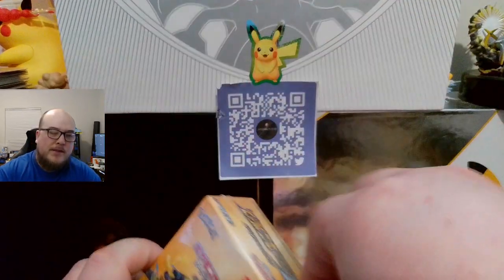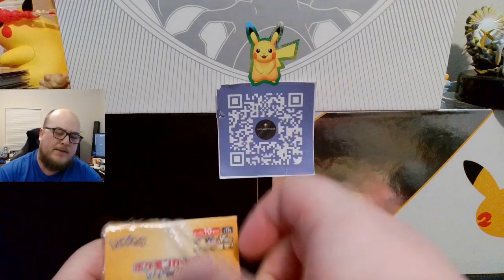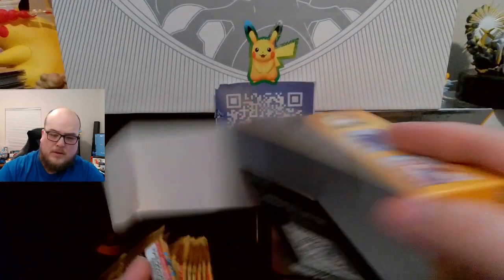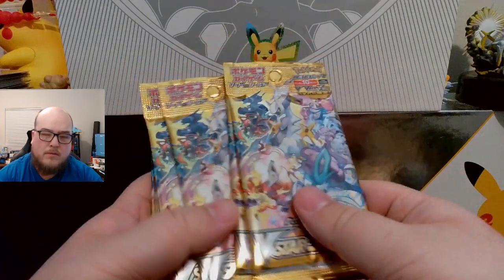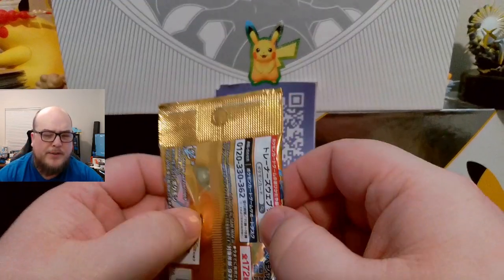Hello everyone, my name is McKell and welcome to my channel. Today I'm going to be unboxing the V-Star Universe Japanese set. So let's go ahead and get started. This is going to be the equivalent to Crown Zenith that's coming out in the US. I believe there's 10 packs in here, and I think they have 10 cards in them.